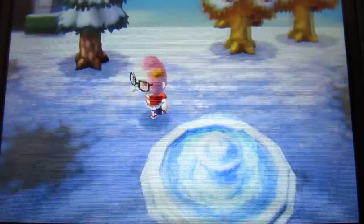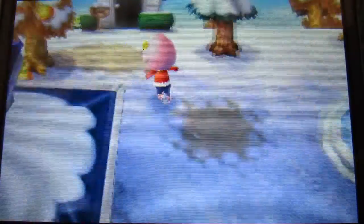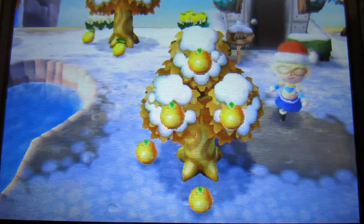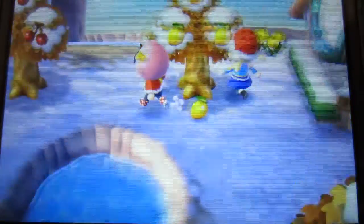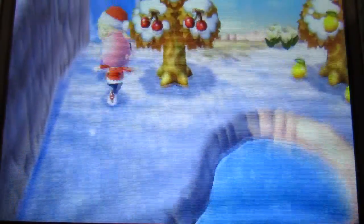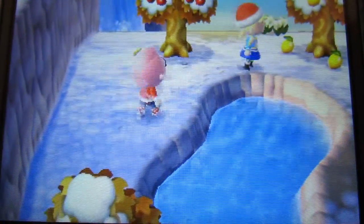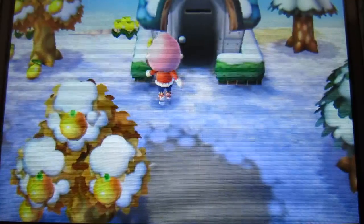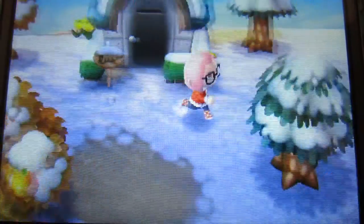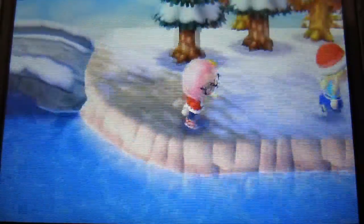I need to put pathways in my town because it's very sucky. She has oranges that she got from my town, and then she has lemons. Her town fruit is the cherry. And this is Monty's house — he's the mean monkey that I've been trying to get to leave for over a month, and he still stays. I don't know where my frog is.